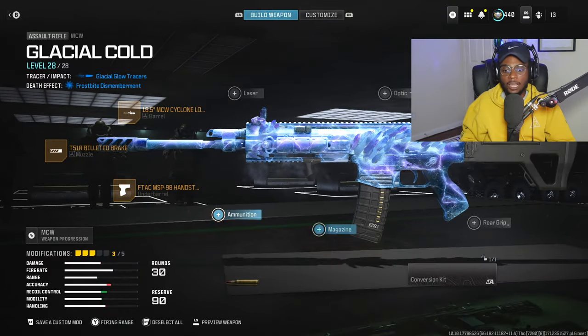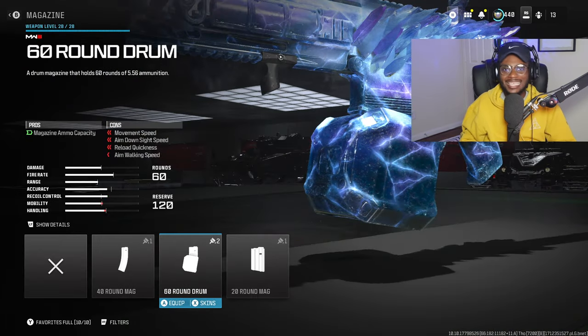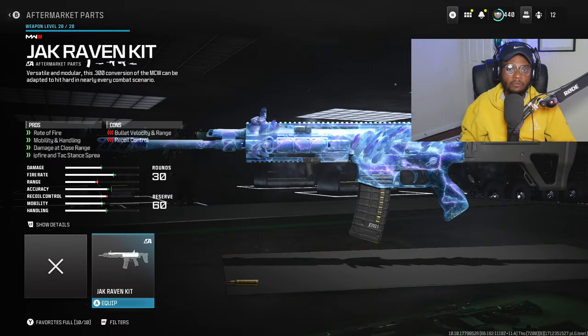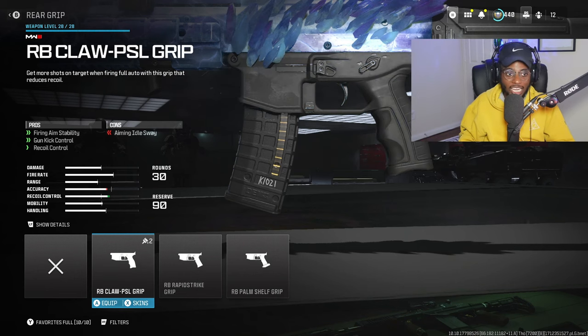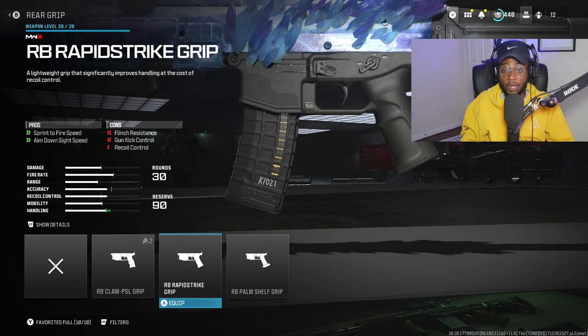We are going to be skipping over the magazine on this setup — it comes default with the 60-round drum, which is not necessary and will drastically slow down the ADS. We are also skipping over the conversion kit; if we were building the mid-range build we would rock this, but since this is the long range setup we're not going to run the Jack Raven kit. We're skipping the rear grip as well — not going to be rocking the RB Claw PSL or the RB Rapid Strike grip, which would bump up aim down sight speed, but it's not necessary here.